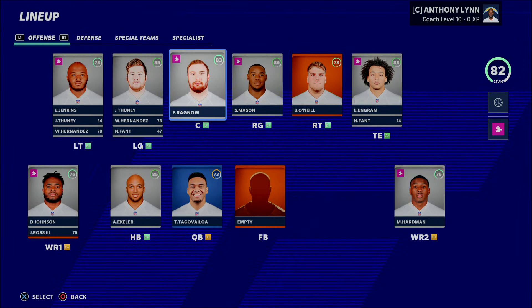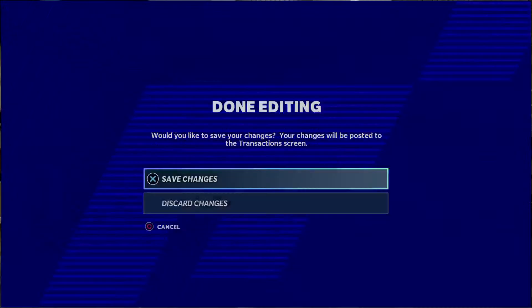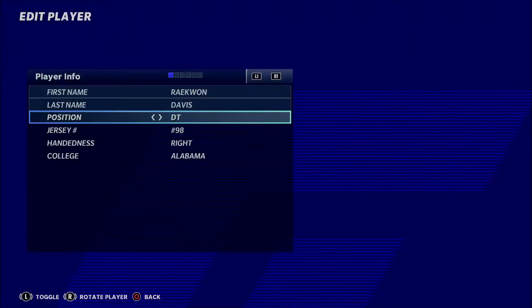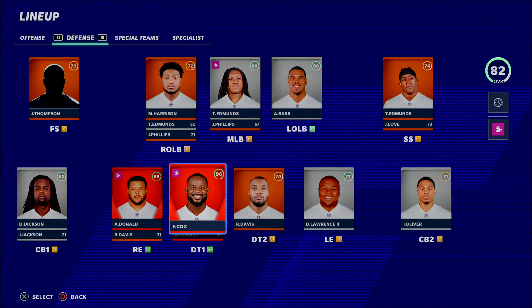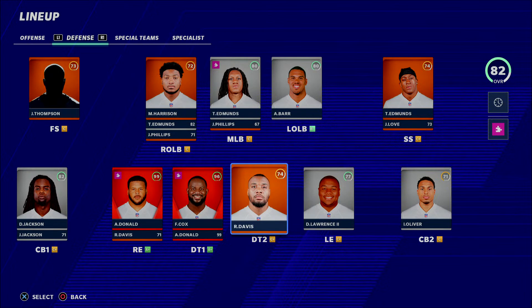I also drafted Raekwon Davis because he can play defensive tackle. I'm moving him from a 71-overall right end to be my second d-tackle, so he now plays opposite Fletcher Cox. A lot of people just look to fill a spot by drafting at that specific position, but if you know you can switch players around effectively, this is going to help you out tremendously.